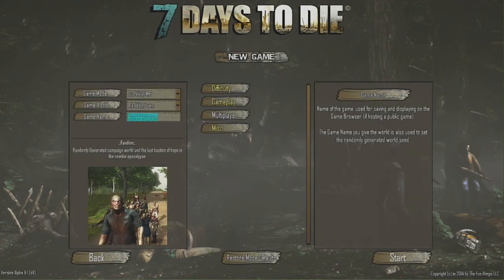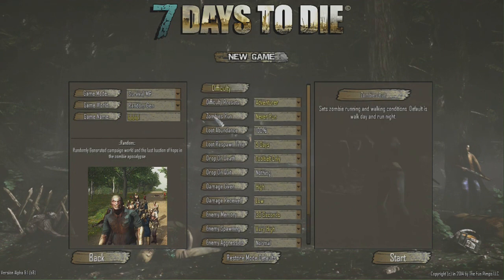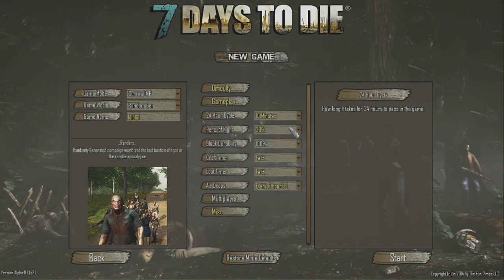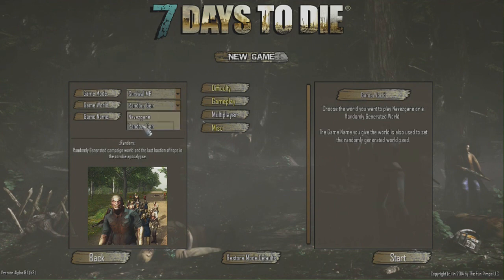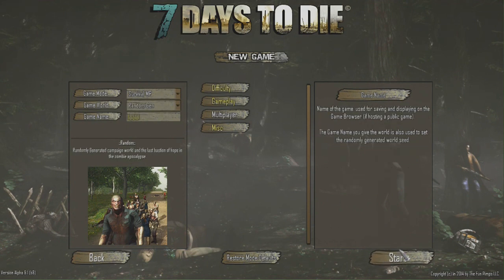We're going to hit New Game, make a game name, and set it to Random Gen. Make the difficulty a bit easier so we can survive a lot more easily. Set zombies to never run, loot abundance, loot respawn time every five days, and drop on death to tool belt only so you don't start from scratch every time you die. Once you've set all that up and confirmed the game world is Random Gen, click Start.